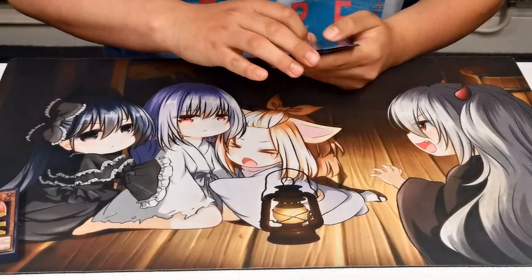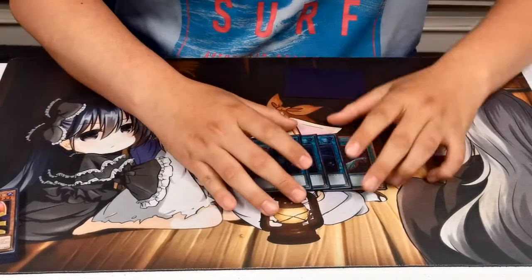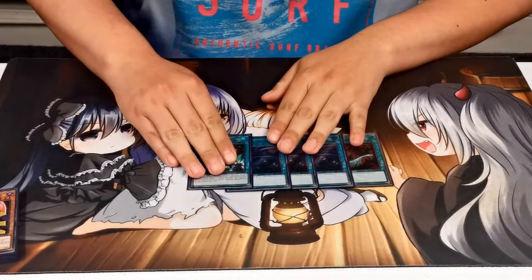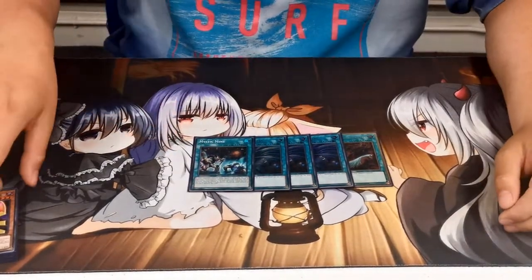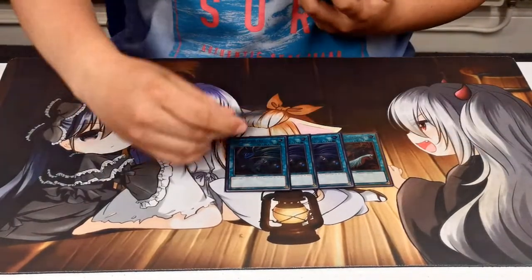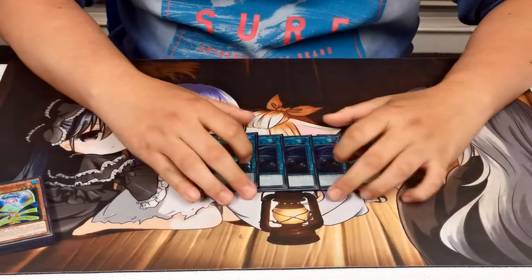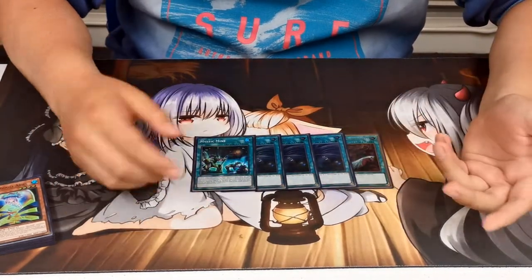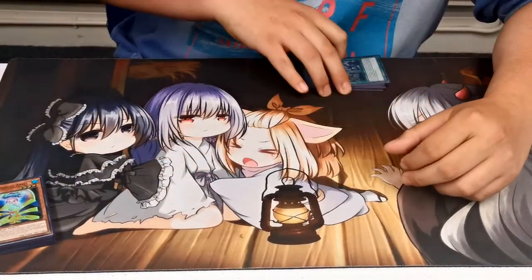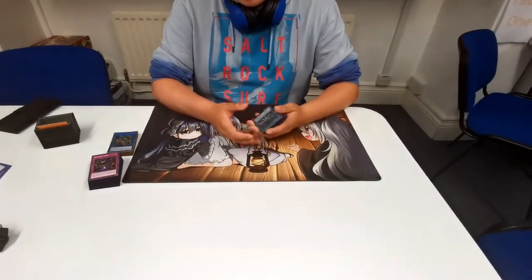For spells in the side deck, Harpie's Feather Duster and Twin Twisters as my backrow-breaking cards. And then everyone's favorite card: Mystic Mine, with Terraforming. Against certain matchups you search Mystic Mine, activate it, and win. Against this deck they're not going to be siding a lot of backrow removal, maybe Cosmic Cyclone for Schism, so this card works very well.